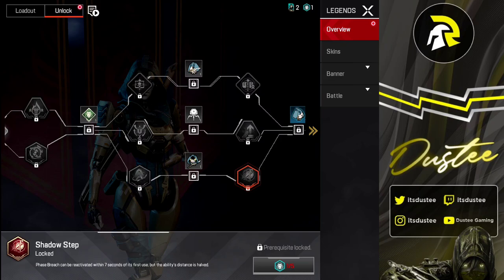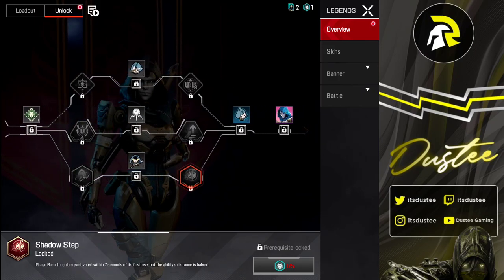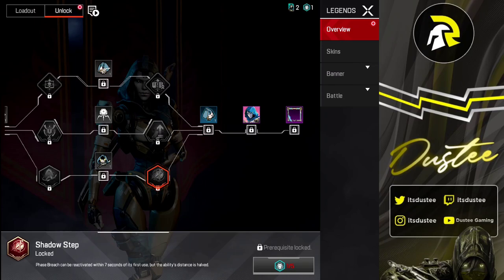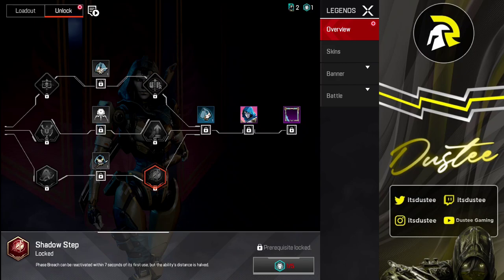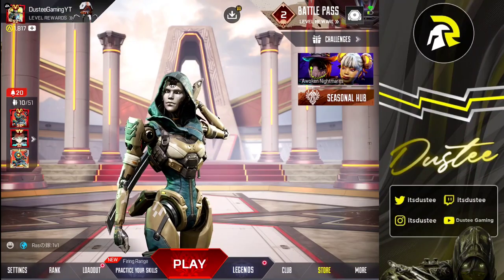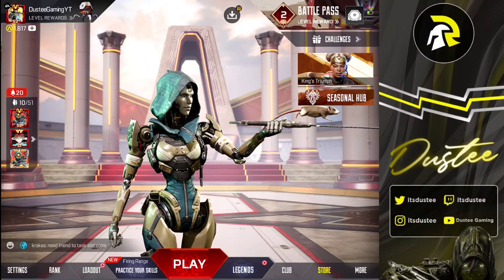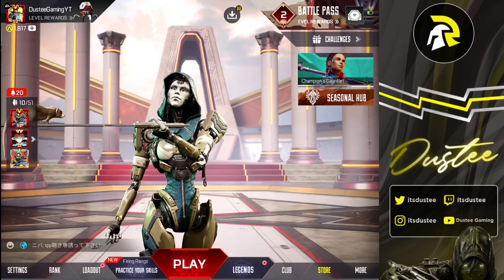Shadow Step is another perk I'm personally going to use. You can use your ultimate ability again within 7 seconds of its first use, but the distance you travel is halved. This perk is really good for aggressive plays — when you're in a bad situation you can immediately get out, and you can also use it for scouting. You just have to be careful about where you're going to teleport the second time. When you have a plan, you can easily make use of it. Hope you guys enjoyed, let me know in the comments if you have questions.